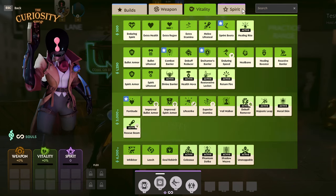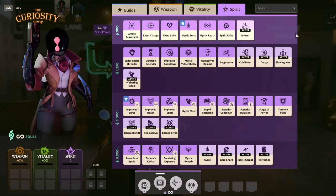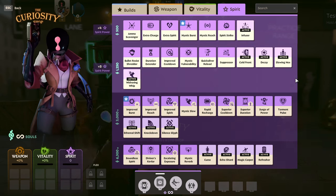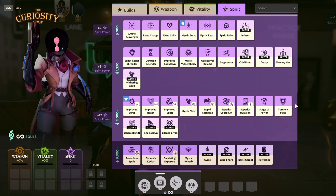Finally, we have the spirit item tree, which provides increased spirit power for every item you purchase, with tier 1s providing 4 spirit power, and each tier above that increasing the power by 4 — so tier 2s are 8 spirit, tier 3s are 12, and tier 4s provide 16 spirit power.